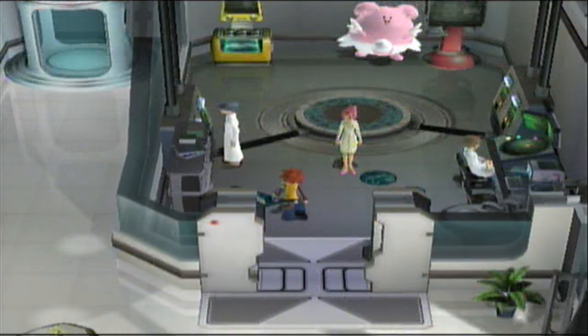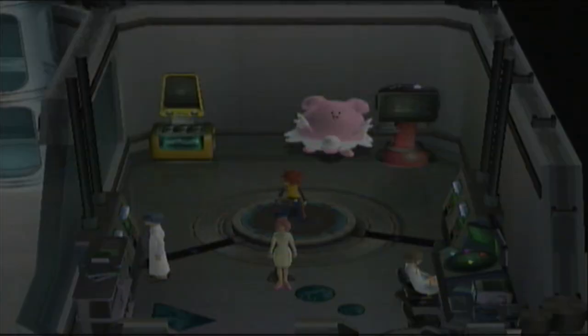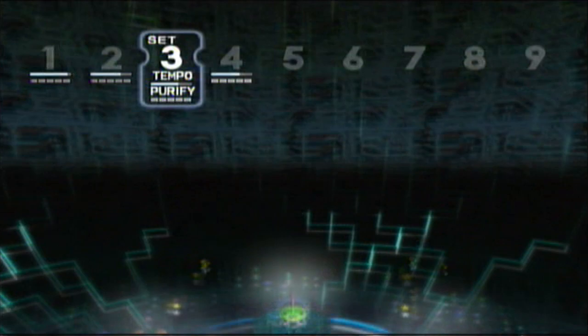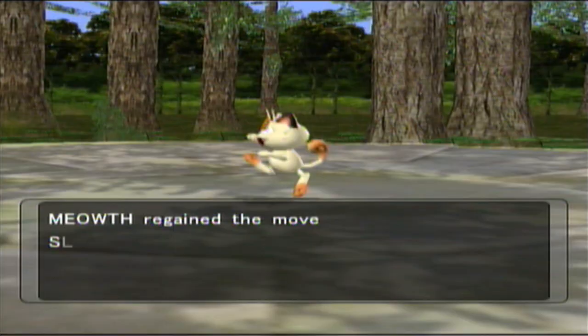Shadow Pokémon don't earn experience points until they're purified after all, so raising a party in Coliseum usually involves a lot of grinding. In XD, not only does the machine purify Pokémon much faster, but it allows you to battle with whatever Pokémon you'd like without having to worry about leaving a slot open for Shadow Pokémon. What's more, once purified, the Pokémon you catch will have special moves they can't normally learn.